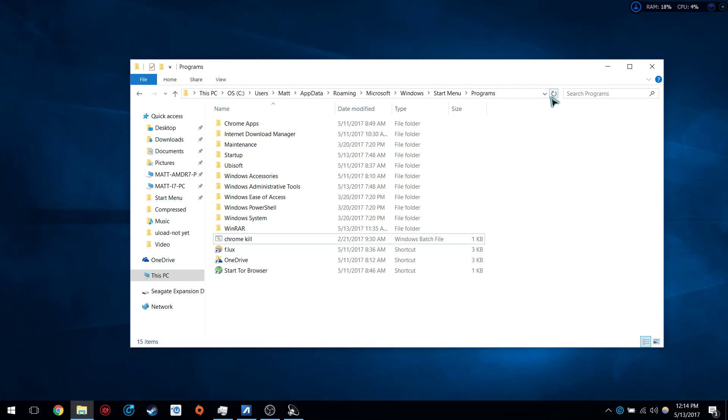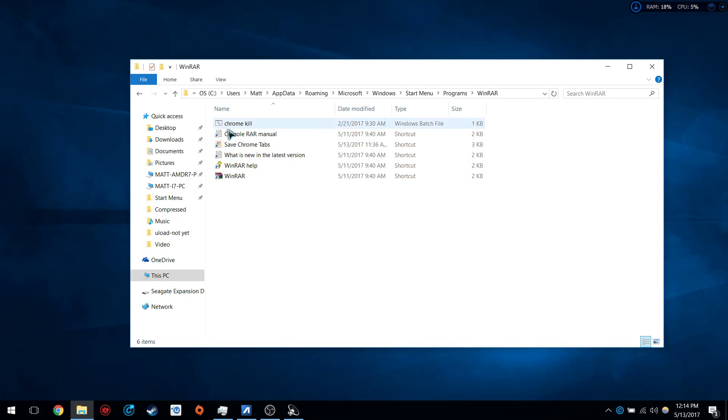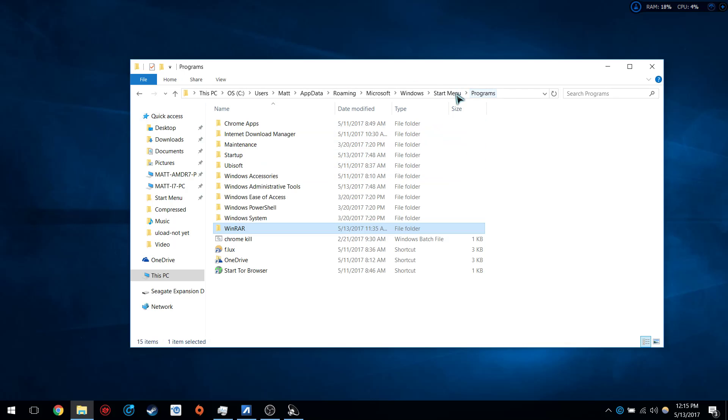So what do we do? We navigate to this path: C:\Users\[username]\AppData\Roaming\Microsoft\Windows\Start Menu\Programs — that is the explorer destination for your Start Menu. Fun fact: the Start Menu won't let you pin or add anything that is not a shortcut. Everything in there is a shortcut, so whatever you want to add, you have to make sure you add it as a shortcut or it won't show up.